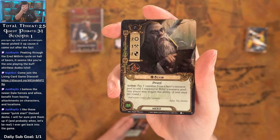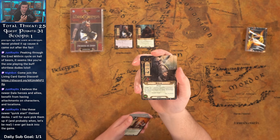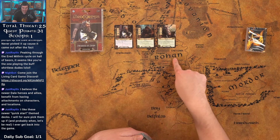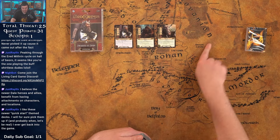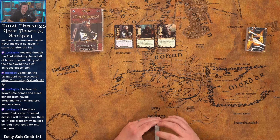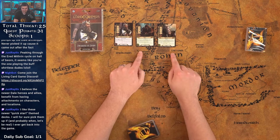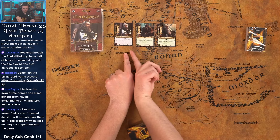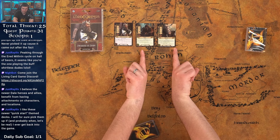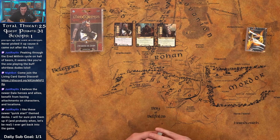We're going dual sphere here. Bifur: seven cost, two, one, two, three. Pay one resource from a resource pool to add one resource to Bifur's resource pool — any player can trigger the ability. With a bi-sphere deck we can ramp into that fifth dwarf a lot quicker. All of these costs get boosted with Dain ready — they become three/three/one and three/two/two — the stats are much better with Dain on the table.